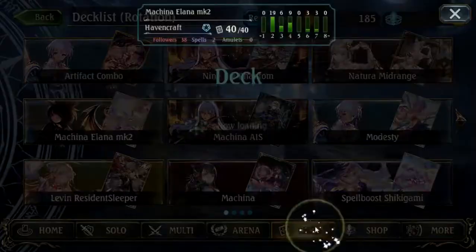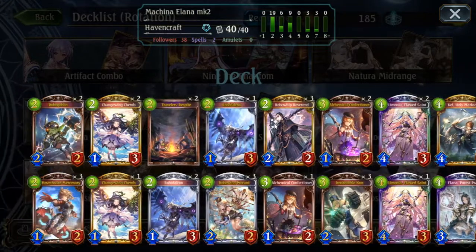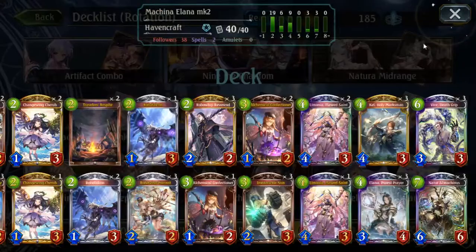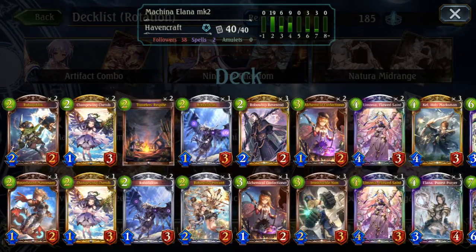The way this deck plays is very similar to old versions of Alannah — it's a healing synergy deck. You try to make gigantic boards that your opponent can't deal with. That part hasn't changed, but the Mulligan strategy has changed because this is no longer an Alannah deck — it's more of a Machina deck. In ROG and every meta after that, when you played Alannah, you wanted to hard-mulligan for Alannah because if you don't draw her, you can't win. That's no longer the case. Now when you Mulligan, you always keep El Machinas, always keep Limonia, and always keep Confectioner — those are the engine of the deck.